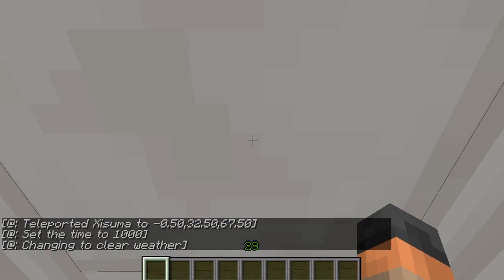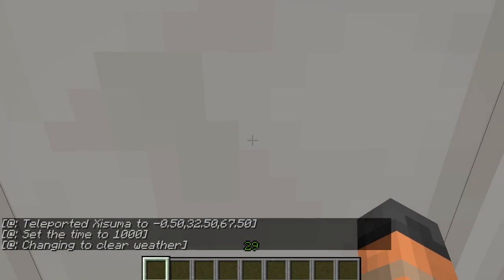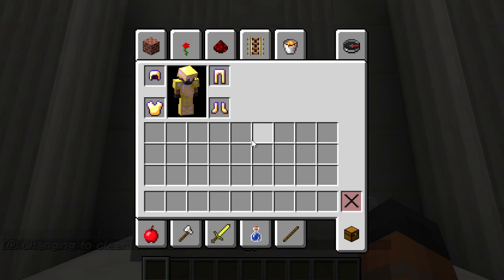If we hold down forward and walk onto this pressure plate, we're going to walk into the machine and it's going to push us out again. But while it does that, it's also going to equip us with armor.